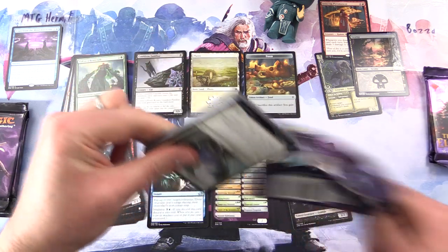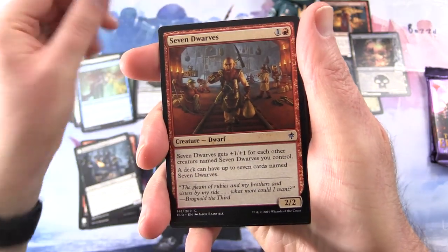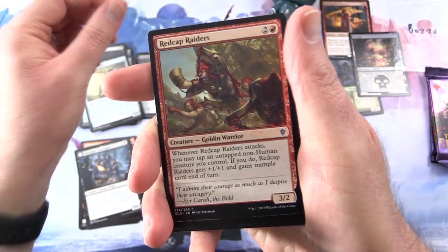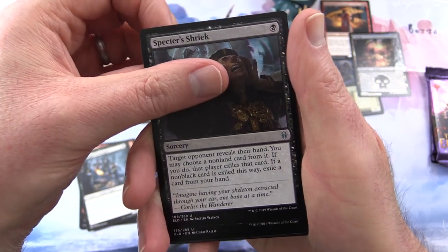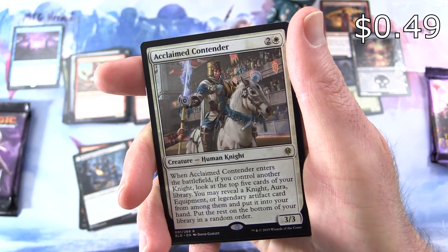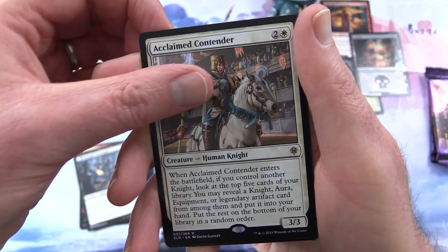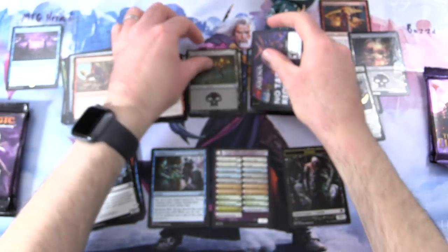Second pack - Throne of Eldraine. We have Prized Griffin, Wishful Merfolk, Seven Dwarves, Fell the Pheasant, Memory Theft, Mystic Sanctuary, Outmuscle, Prophet of the Peak, Red Cap Raiders - Creature Goblin Warrior, very nice to see the goblins. Keeper of Fables, Spectre Shriek, Red Cap Melee. And the rare is Acclaimed Contender - Creature Human Knight, 3/3 for 3. When it enters the battlefield, if you control another knight, look at the top five cards of your library and reveal a knight, aura, equipment, or legendary artifact card. Put it into your hand. And a foil Lutter Fox.